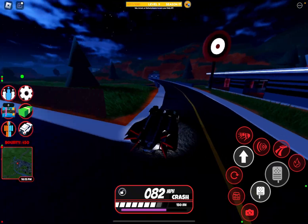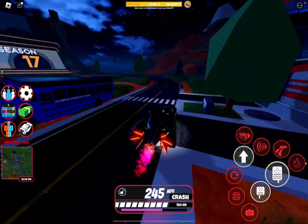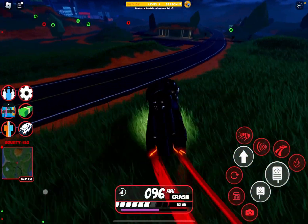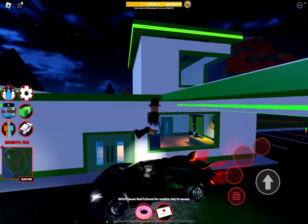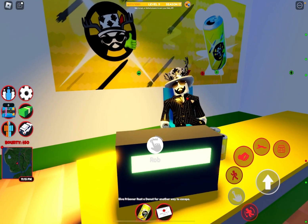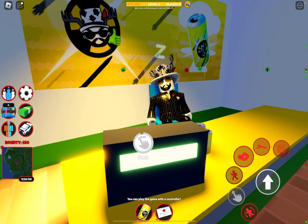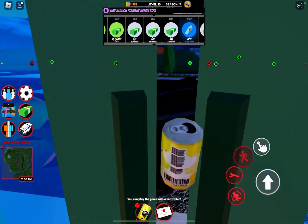Looks like I'm going to need to rob the gas station — you can see there's just a little sliver of XP left. So let's go over to the gas station. Yeah, hopefully this should get us to level 10. Let's rob the Simo here — three, two, one — and boom, we did get level 10!